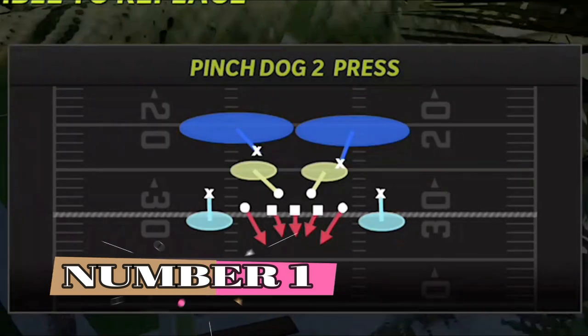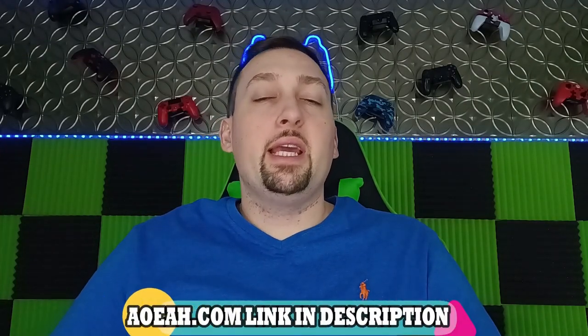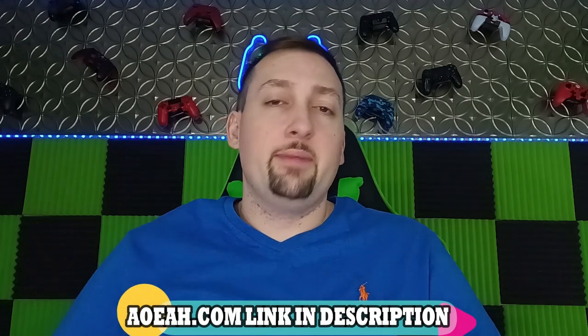The formation is the 3-4 Odd. I'm going to show you a play that's primarily a pass defense — the Pinch Dog to Press. As always, this video is brought to you by my coin sponsors at AOEAH.com. If you want to get your MUT team up and support this channel, check them out and use discount code EMAIL — they're actually giving you 6% off right now instead of the traditional code MONEY. Use discount code EMAIL for 6% off everything on their website.